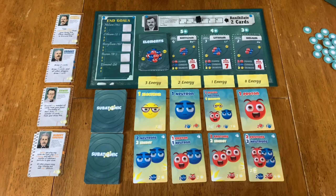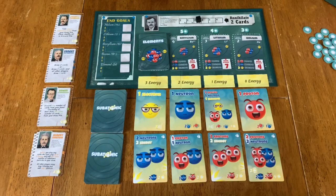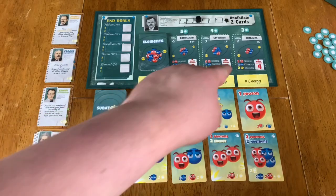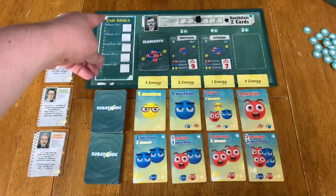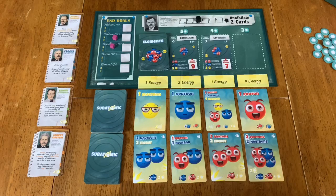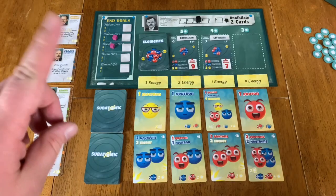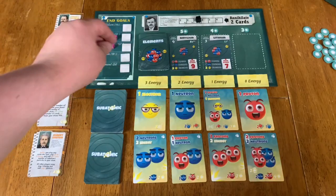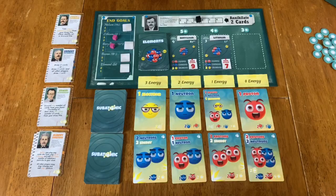From there you're going to use those to buy bigger, stronger cards, all helping you progress to ultimately create these elements. When you purchase one — let's say you cash in two protons, two neutrons, and two electrons to buy helium — you get these little cubes and place them on these end goals. You can place them on the same spot or on different spots; the only restriction is they can't be at the same exact spot where you bought them. So let's say this is helium — you can put them on, say, lithium and beryllium, maybe elements you might get later on. There are also some special bonus tokens on these various elements, and the first one to place something there is going to get them. You'll get one per turn though, so even if you did lithium and beryllium, you'd have to choose one of the rewards — things like gain three particles, draw cards, or get extra points.